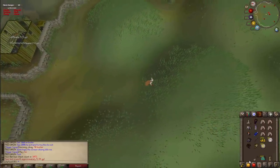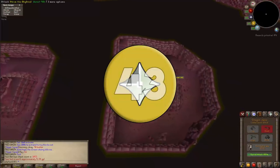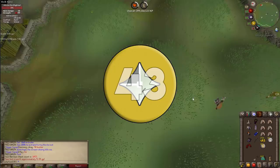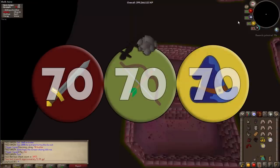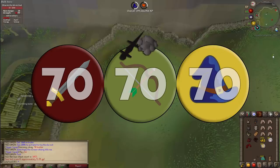You'll also want at least level 43 prayer for protect from melee. At 43 prayer you also unlock protect from magic and protect from missiles at levels 37 and 40 respectively — protection prayers are very important here. As an alternative, black salamanders require 70 magic, attack, and range, and are best used with harralander tar. This is the cheapest way to do a barrows run but not always the most effective.